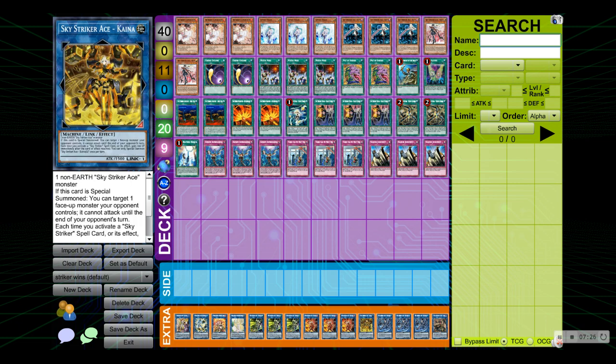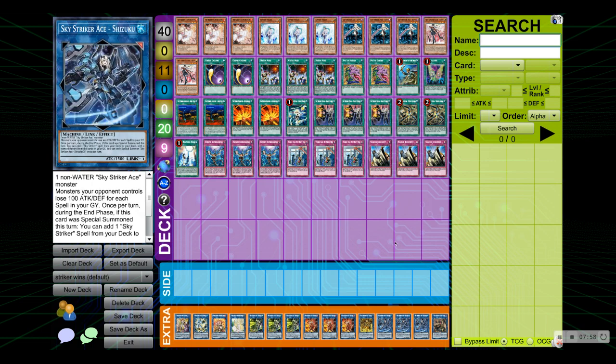Next up we have one Sky Striker Ace Kaina — people forget this card exists, but you can cheese your opponent in time so much. I literally once played a 39-minute game one, and there were like five seconds on the clock — on my turn I activated Engage, Kaina gained plus 100 LP, and we were both at 8000 game one in a 40-minute game. I won by 100 points — one of my most cheesy wins of all time. Next up we have triple Sky Striker Ace Shizuku — Shizuku searches a Sky Striker spell from deck to your hand, so definitely mandatory for consistency. I absolutely love Shizuku.